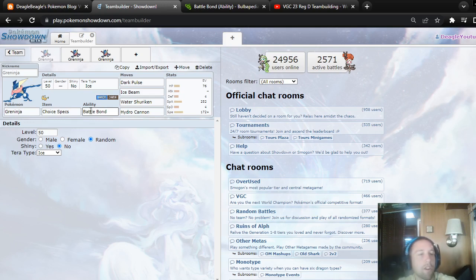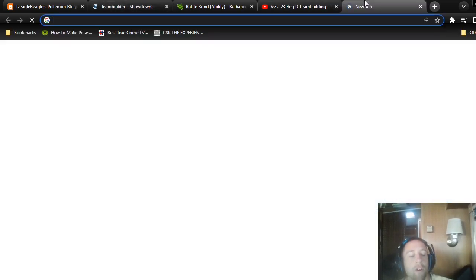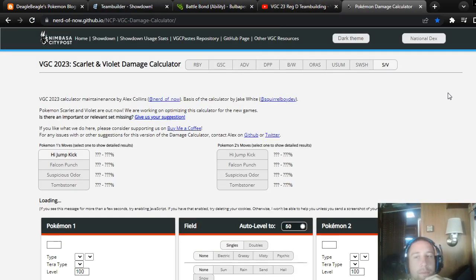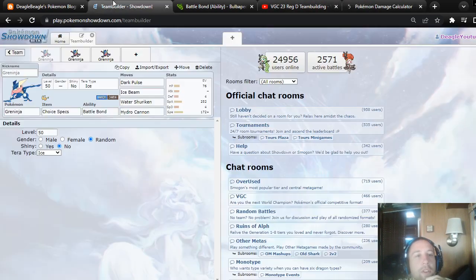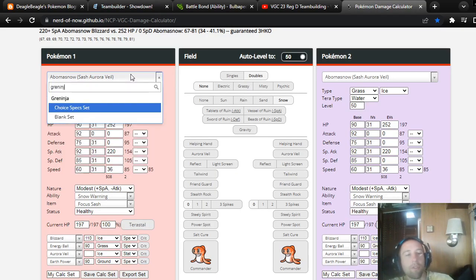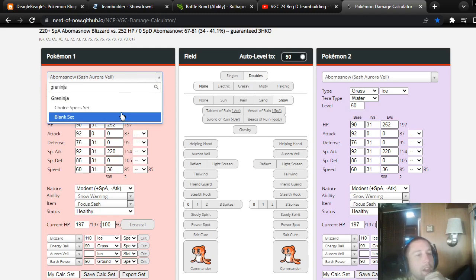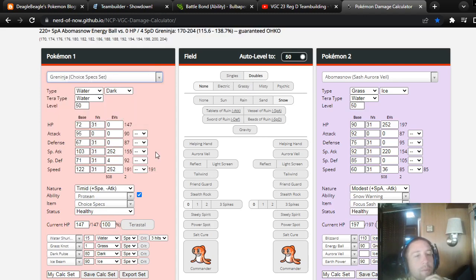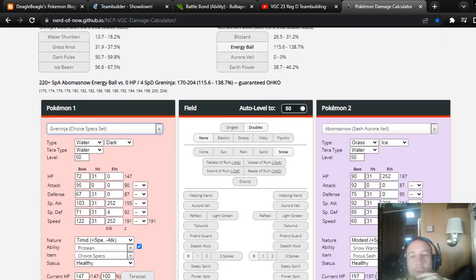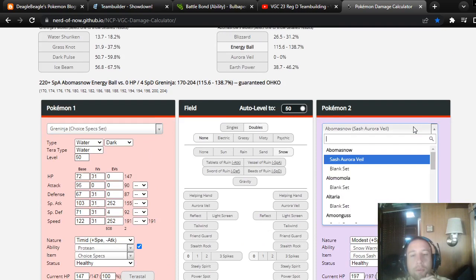If you have to, go for Choice Specs plus Tera Ice Beam to kill Thunderous. Let's see if it takes it out without Tera though. You could even use Protean on the Choice Specs set, if you just want to take them out before getting the Battle Bond boost. Getting a Speed Boost from Battle Bond would be really nice.